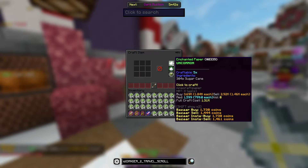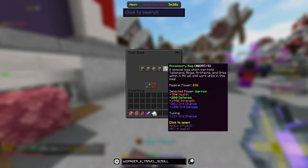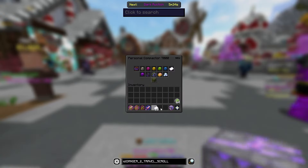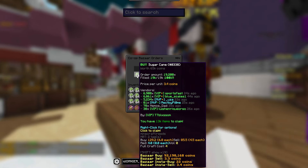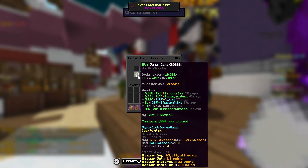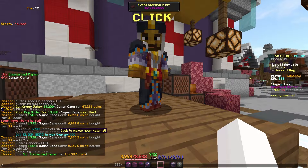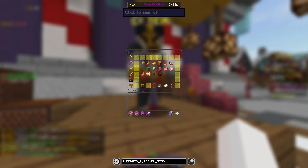This next flip is even better. We're going to take sugar cane and craft enchanted paper. Let me grab my personal compactor, put this in, and claim it all from the bazaar. I spent 65k on this, and when we sell it we're going to get 131k — this literally doubled what I just put in.